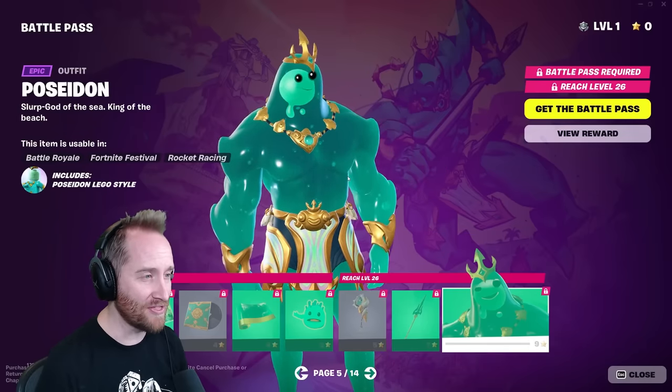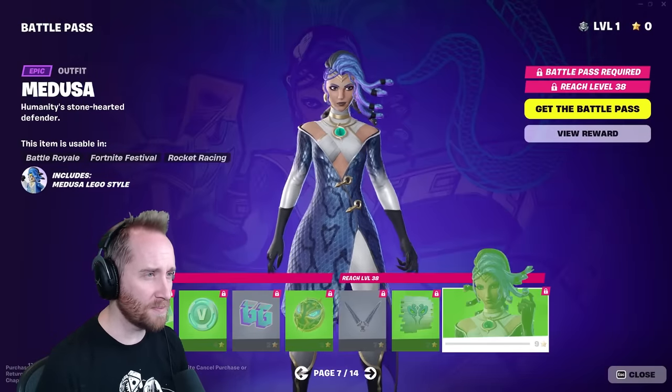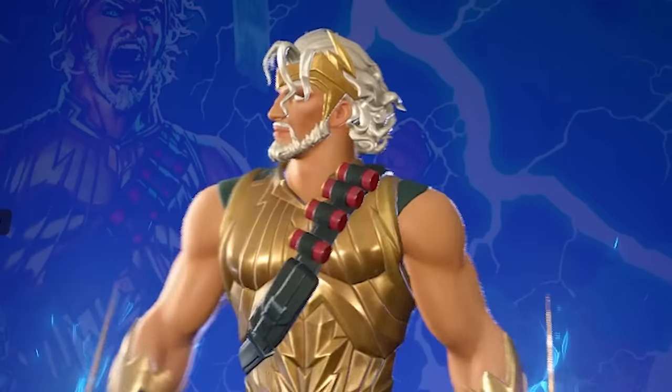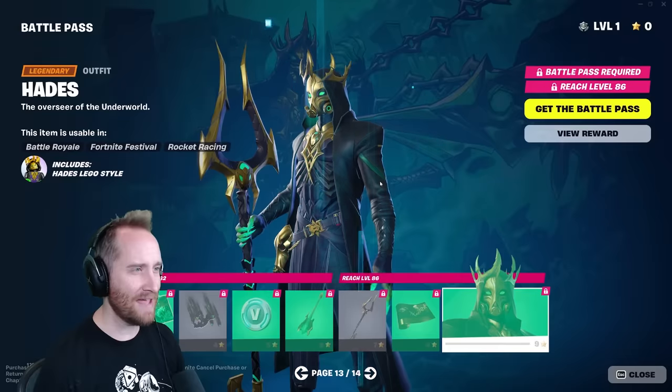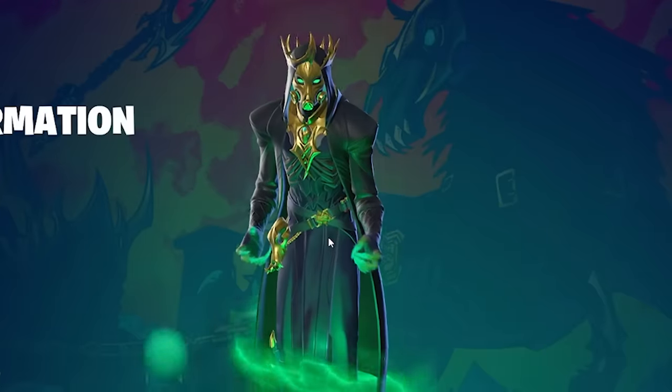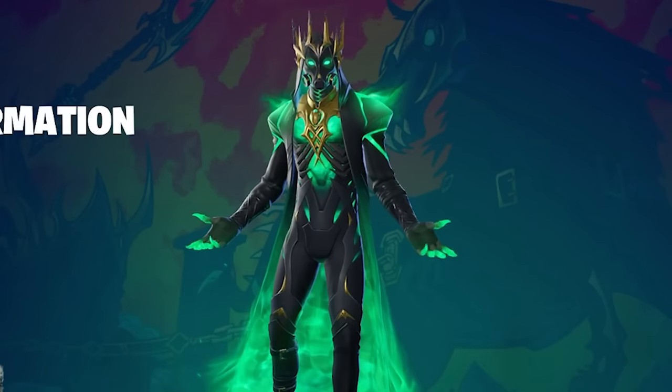Poseidon — okay this is really good. And there's a Medusa! I didn't even realize there was a Medusa. Look at those snakes, that is so cool. And of course Zeus himself — oh that's cool. And then Hades. I love that Hades is in this. Look at this dark transformation, that is so awesome.